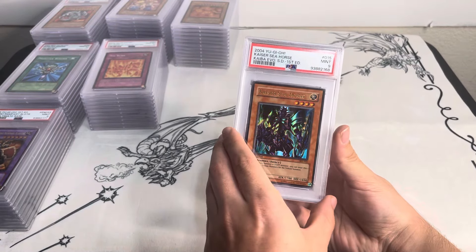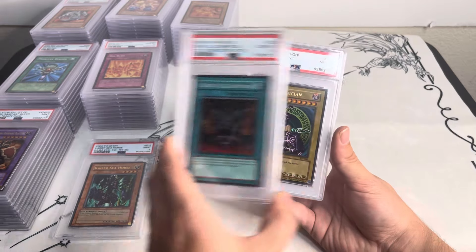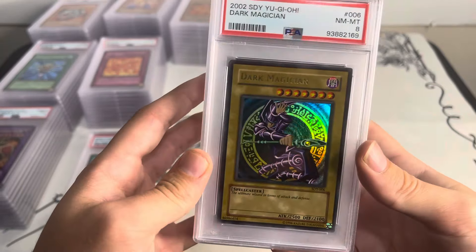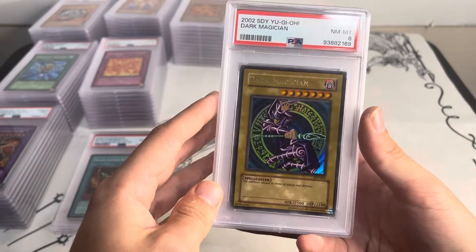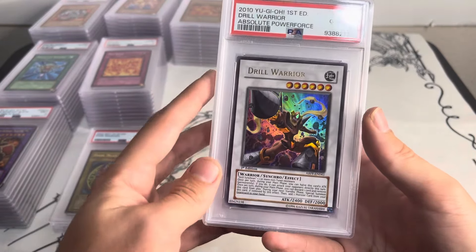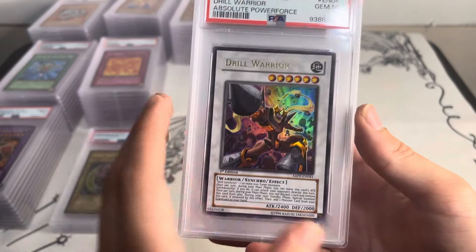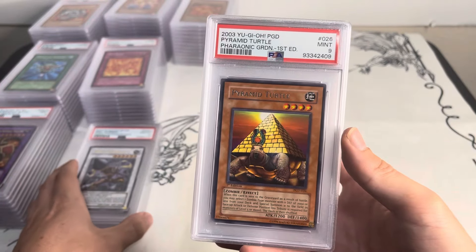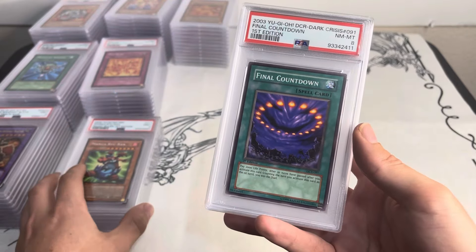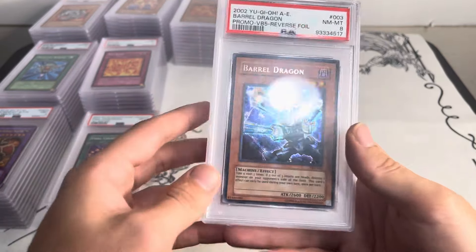Kaiser Seahorse from the 2004 starter deck. Black Luster Ritual — this is a PSA 10 from the original Yugi Evolution super rare. Dark Magician that's right on the borderline of being faded — it's not quite faded but pretty close; some people would probably call it faded. It's a pretty strong eight. Drill Warrior, Absolute Power Force first edition — I know that set is really hard to find in first edition with clean cards. This is a pretty nostalgic synchro, one of the earliest ones. Pyramid Turtle, Manga Ryu-Ran, more Toon cards from Magic Ruler.